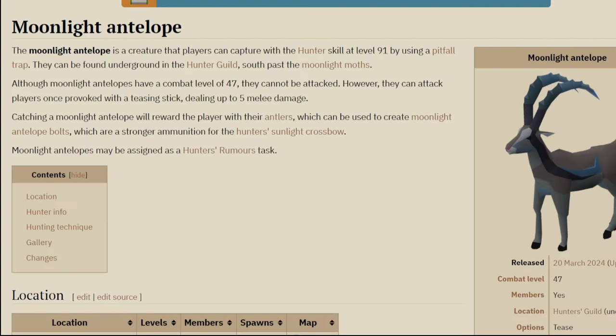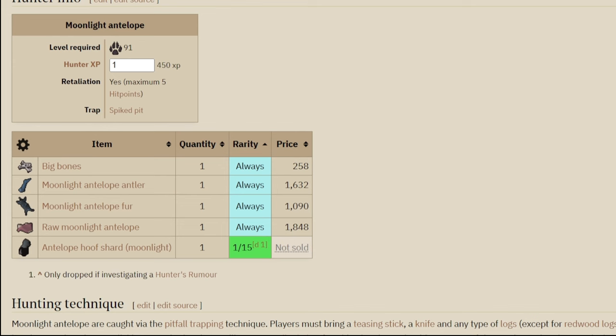Taking a quick look at the wiki, the moonlight antelope is a creature that players can capture with the hunter skill at level 91 by using a pitfall trap. They can be found underground in the hunting guild, south past the moonlight moths. Although moonlight antelopes have a combat level of 47, they cannot be attacked — however, they can attack players once provoked with a teasing stick, dealing up to 5 melee damage. Catching one rewards players with antlers, which can be used to create moonlight antelope bolts — stronger ammunition for the hunter's sunlight crossbow.